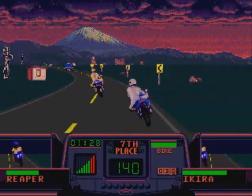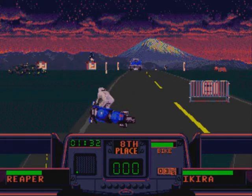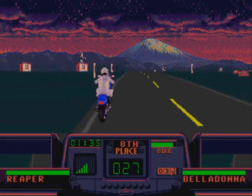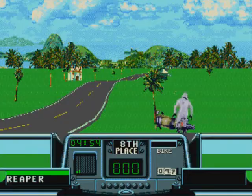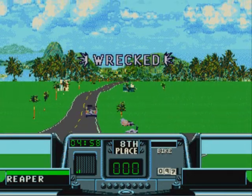Instead, it gets repaired automatically after every race. If the bike's meter hits the end of the line, it explodes if you attempt to touch it. If you're close to the finish line, you can actually just run across it, as you don't need to be on your motorcycle to finish the race. This also saves you repair costs, as if a bike is destroyed you have to pay to get it fixed, whereas normal damage after each race is repaired for free.